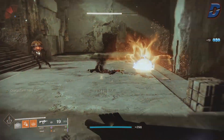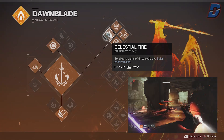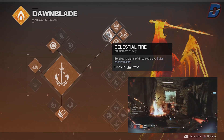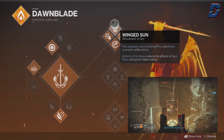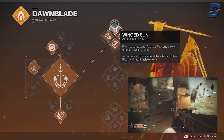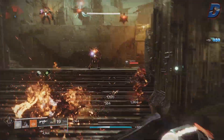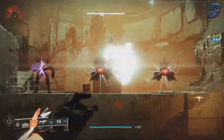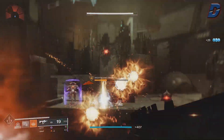You want to go with the Dawnblade top tree, which comes with the Celestial Fire melee ability. The key perk here is that airborne final blows grant melee energy — this is great in case you miss your melee, as killing adds in the air will restore it in just a few seconds. You also want to use solar grenades because they're so good, and spamming them on bosses deals insane damage, even more so if you have Focusing Lens.